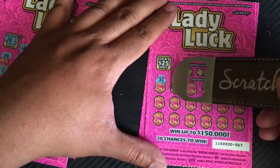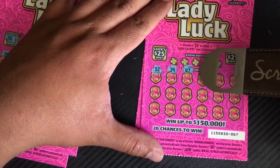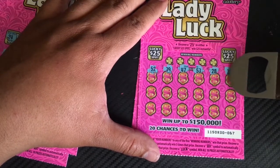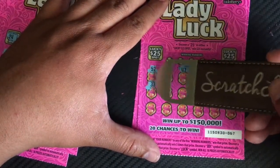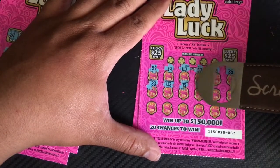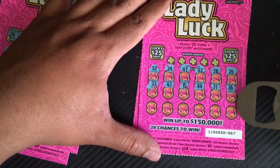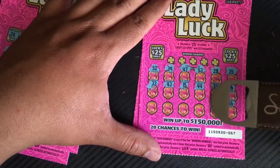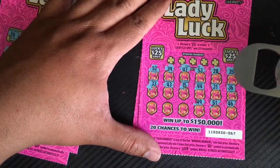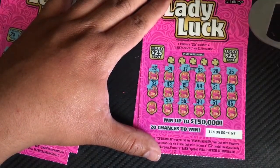Numbers on ticket 3: 52, 39 — let's get a luck symbol, that'll work, luck symbol wins all prizes — 47, 53, 28, 35, 43, 15, 44, 31, 36, 46, 51, 49, 56, 55. Do we have any matches? Nope. And 30.